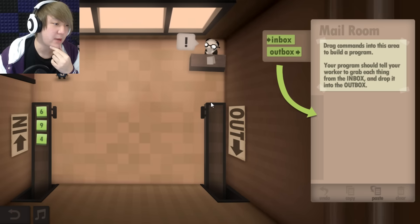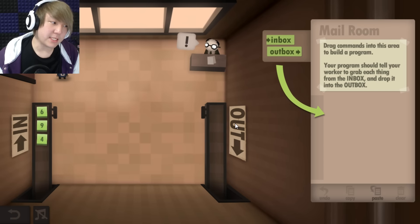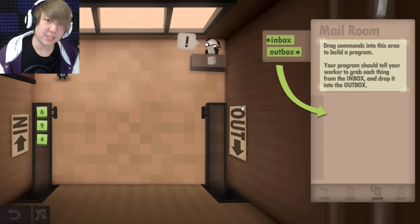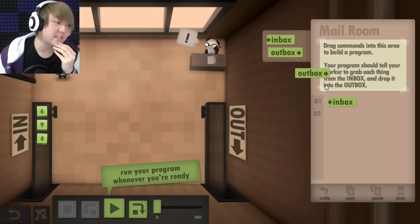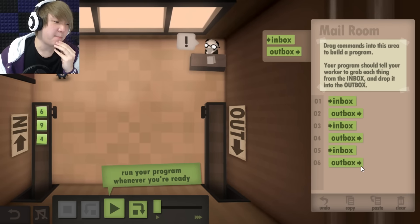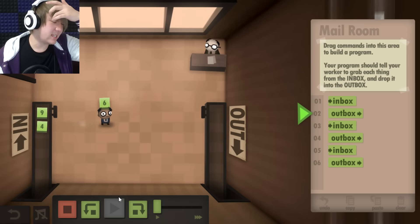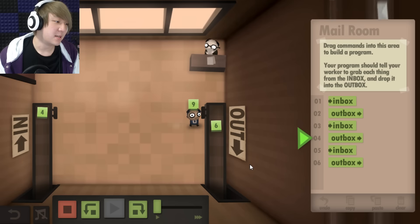So drag commands in this area to build a program. Your program should tell your worker to grab each thing from the inbox and drop it into the outbox. I remember hearing somewhere that this game is actually sort of a good basis for learning programming because when you learn programming, you're basically giving a computer a set of instructions to follow. I actually coded in Java for a little bit, and just as a heads up, I'm not good at this. The first one seems pretty simple — it goes from the inbox to the outbox. That's pretty straightforward, right?